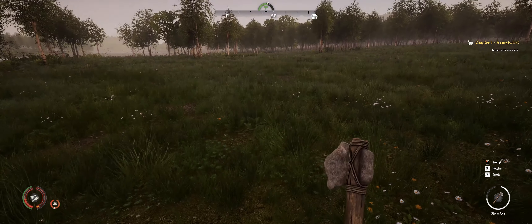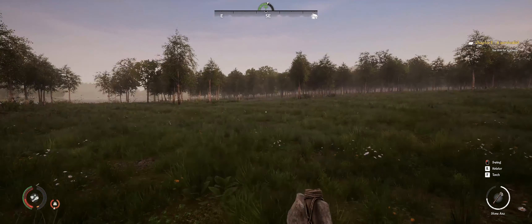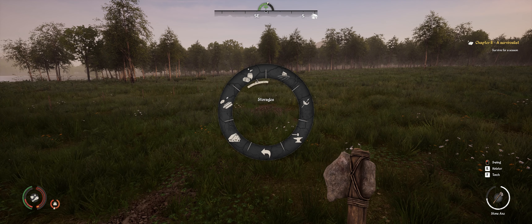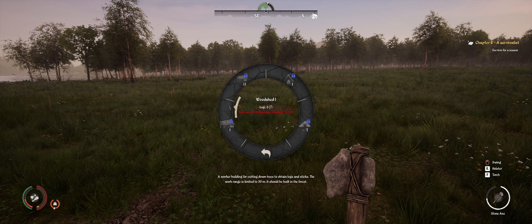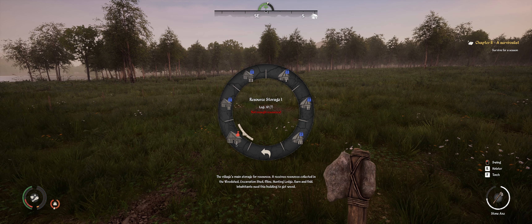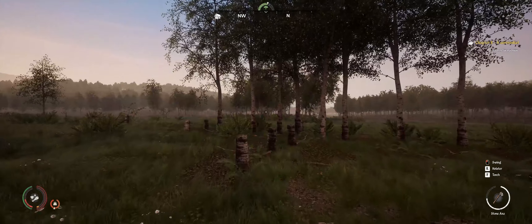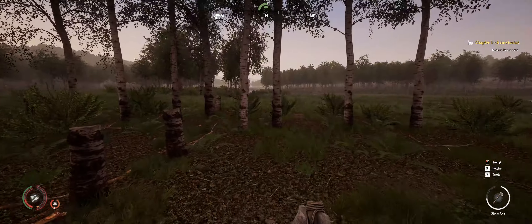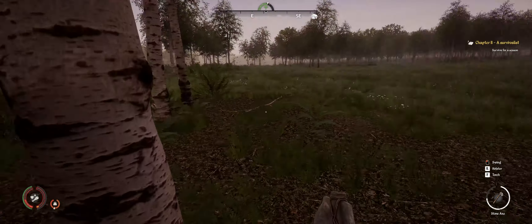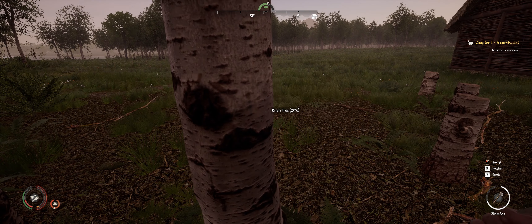Alright, I'm back. I've got my axe - it's almost a quarter used again, but it is what it is. While I was out there I harvested a tree and I unlocked a new building - a storage building level 1. Unfortunately we need 10 logs to build it but I'm already overweight. That's annoying. How many logs have I got? I had 7, so I need to cut down another 2 trees and we can put it down. Also I may have made some deer go sleepy sleep in the forest.